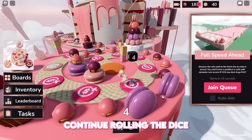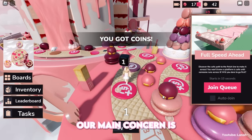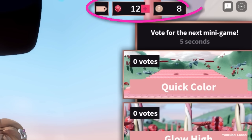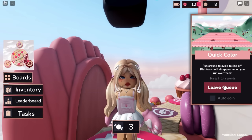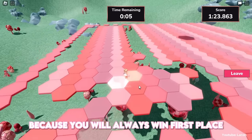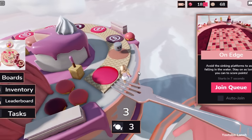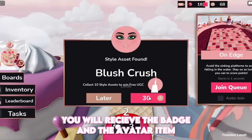Continue rolling the dice. You will land on different items such as coins, power-ups, and so on. Our main concern is to collect enough coins to purchase the 10 style assets. Each style asset costs 30 coins. You will eventually run out of money and dice rolls — join a minigame when this happens. I recommend playing on a private server because you will always win first place and it's free. When you complete the minigame, you will receive coins and dice rolls. When you purchase the 10th style asset, you will receive the badge and the avatar item.